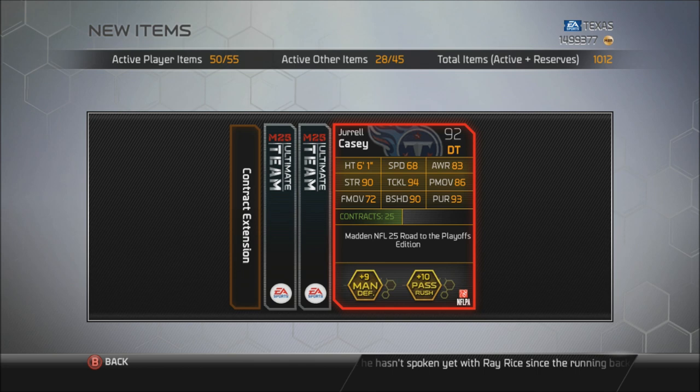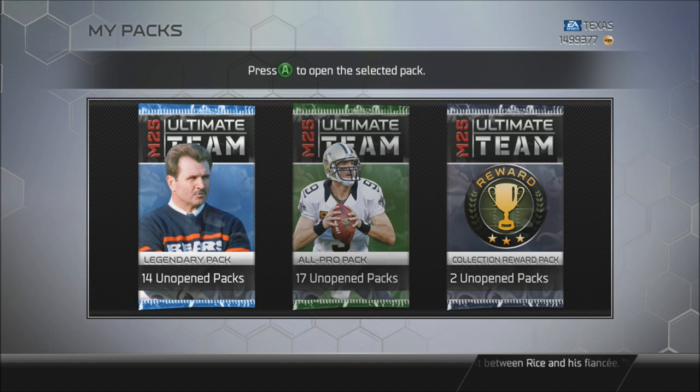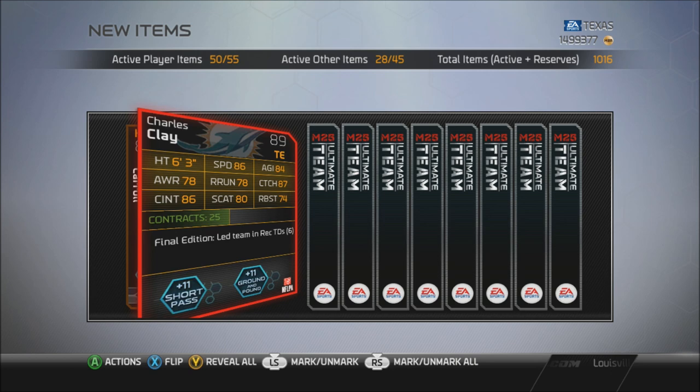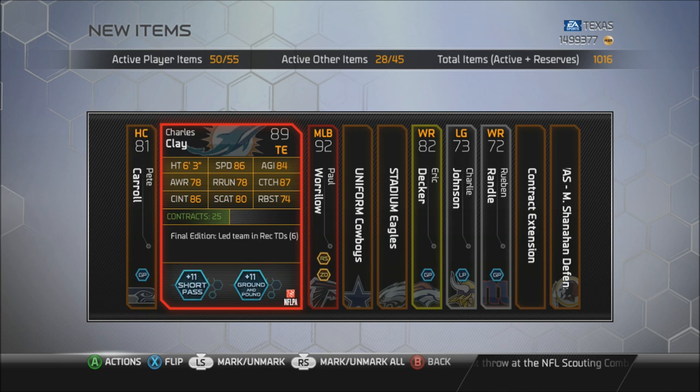Dril Casey, 92 overall - not a bad card, nice budget card if you guys need a budget player. Good block shedding, good tackle, pretty nice strength, though the power was kind of suspect. Let's keep going. Three more packs to go. If that was Julius Peppers it would have been very nice - Peppers is going for a lot. Charles Clay - finally got this guy! Nice card, could have been solid if they gave him better run blocking.